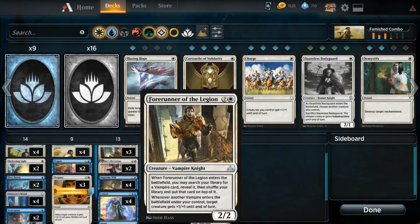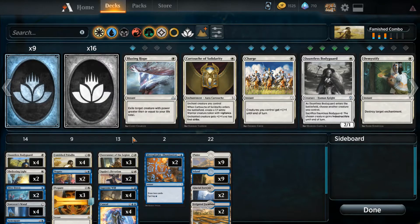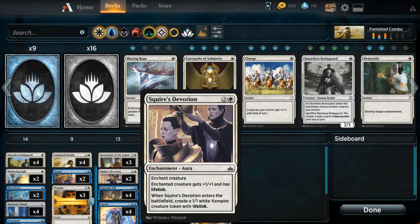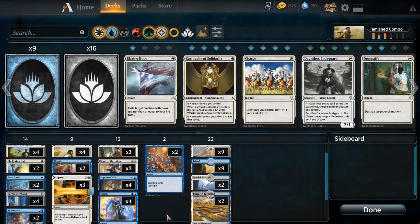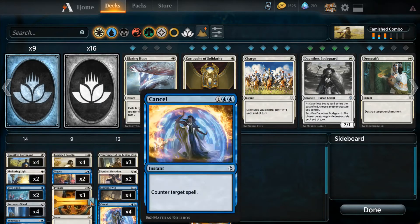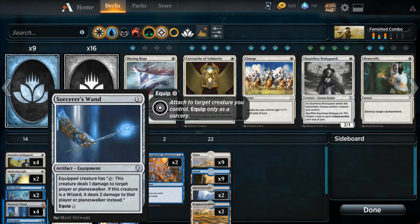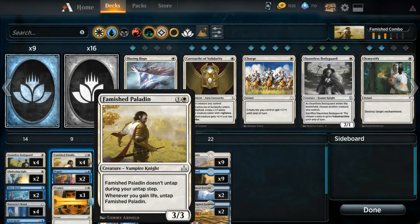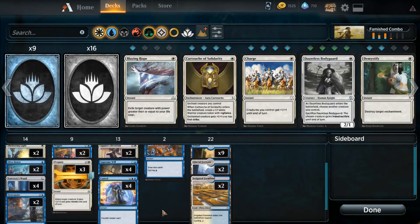Now you can tap it to deal a damage, but how do we gain the life? Well, we give it lifelink, of course. You can do that with Prepare to Fight or with Squire's Devotion, and you just kind of try and go off that way. You equip Famished Paladin with Sorcerer's Wand, and then at some point you either play Squire's Devotion or Prepare, and it becomes infinite. You tap it, deal a damage, gain life, untap it, deal damage, gain life — over and over — and kill your opponent.